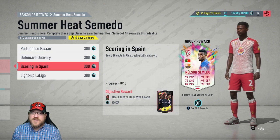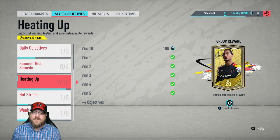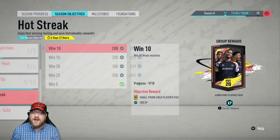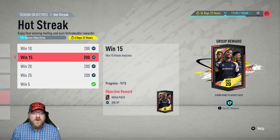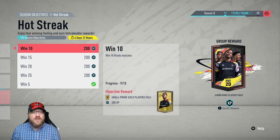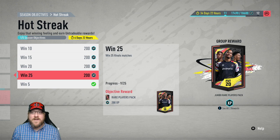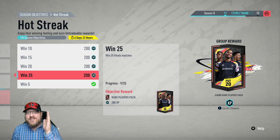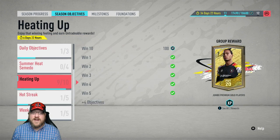Once you complete those four objectives, the other thing I'll say is this is five separate rivals wins, but we have another amazing objective going right now called Hot Streak. If you get to 25 rivals wins — we only have one more week left on this — you'd get two rare gold players packs, and it keeps going up: a small prime gold players pack, a mega pack, a prime gold players pack, a rare players pack, and the group reward is a jumbo rare players pack. So getting those five rivals wins would also help you grind towards this objective, which gets you some really nice packs.